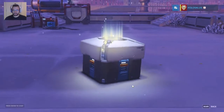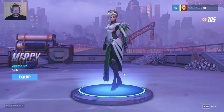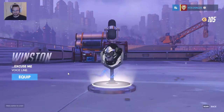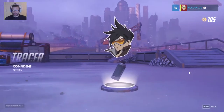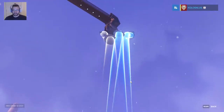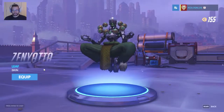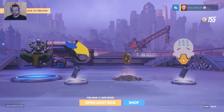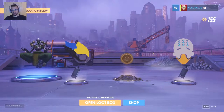Number 13 — one rare again. We got Mercy, kind of a skin tint. Winston voice line, Hanzo Cloud spray, and Tracer spray. We are getting close to the final 10, nothing too exciting. We got one legendary — Zarya Leaf skin. Pharah spray, and then Zenyatta, Zenyatta spray, and some currency.